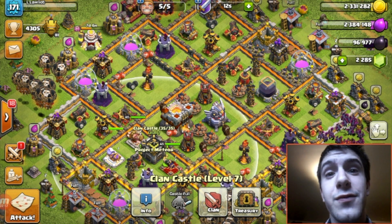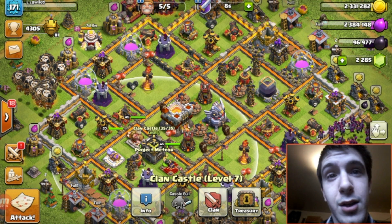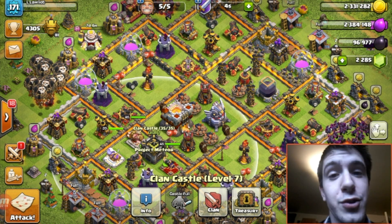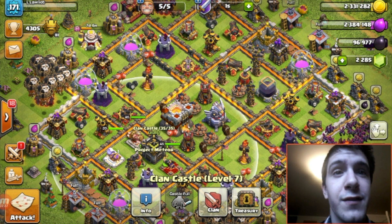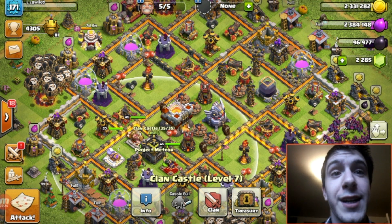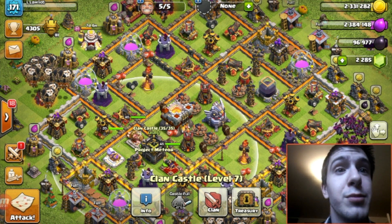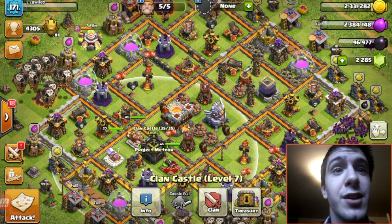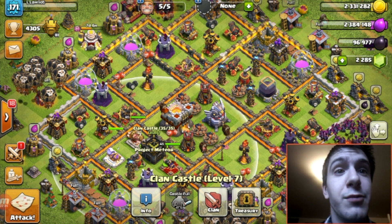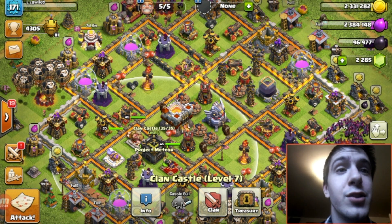The sweeper goes from 20 weight up to 39, and the bomb tower goes from 400 to 820, so those would be in the same realm as wizard towers and mortars. If we look at X-bows, they start at 900, which is a considerable jump over any of the other defenses. Then we have the inferno tower starting at 2,950 and the eagle at 5,200.